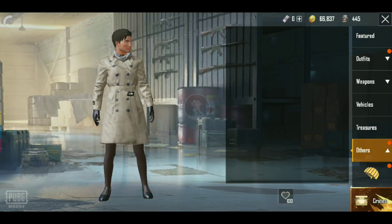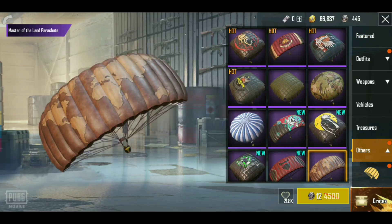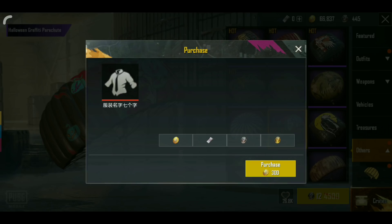You can click on the shop and click on 'New' to see 5 skins for just 12 silver coins. You can also click on the 300 section to see it there.